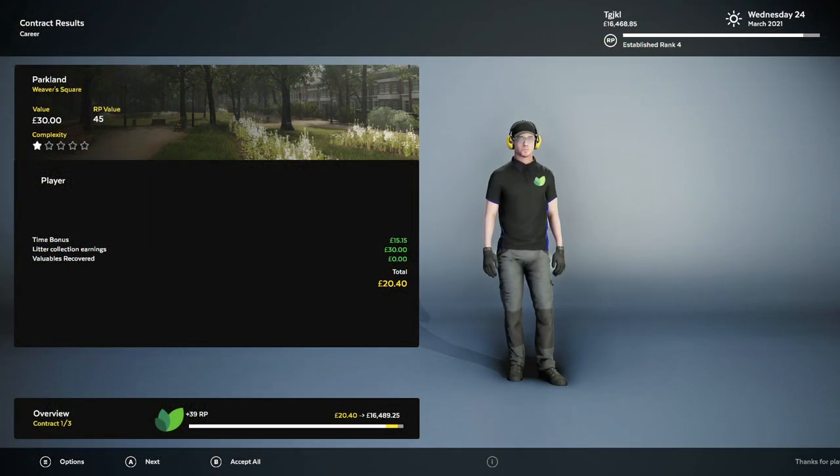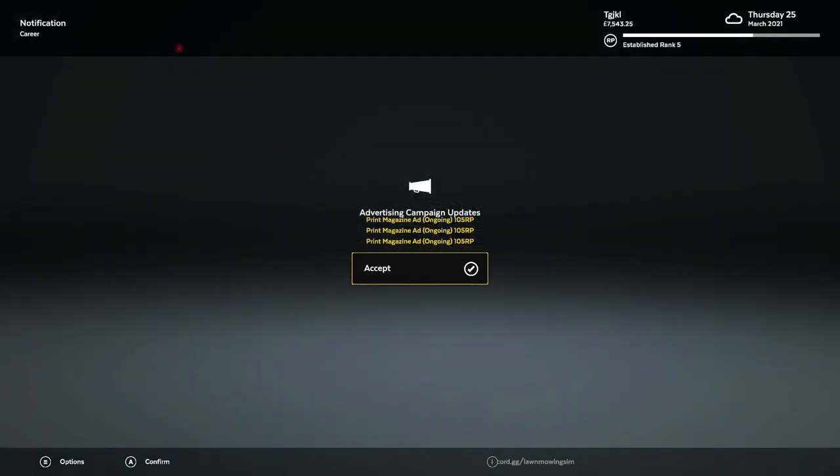As you can see, we got $15 for finishing quickly and $30 for doing the contract — which adds up to $20.40 somehow. I was a math major for a little bit and I don't know how those numbers come from the post-contract screen. But we'll just continue on. We got some money from our other partners, and we'll get an achievement for completing our first litter contract.